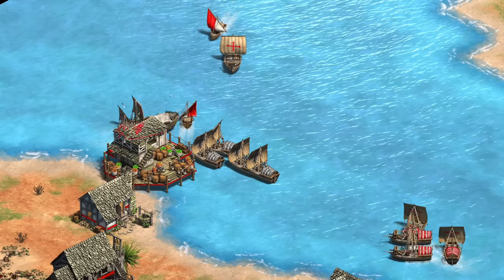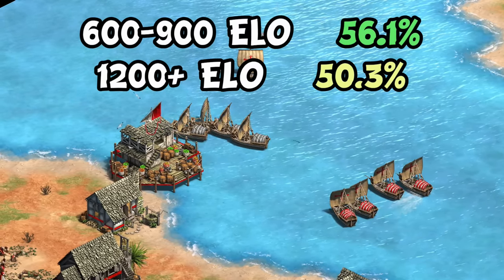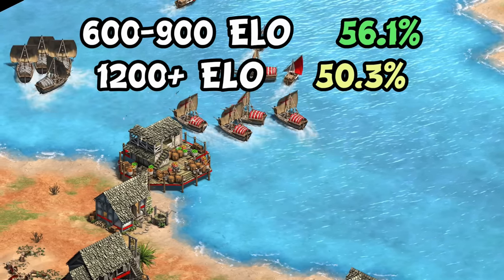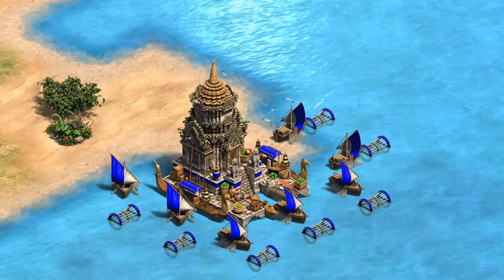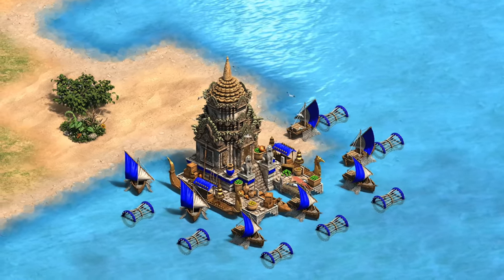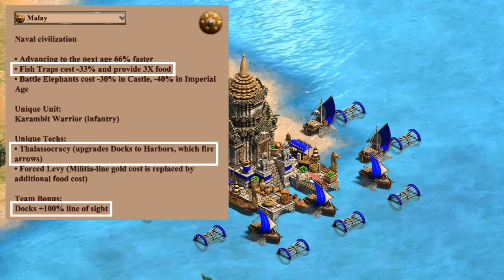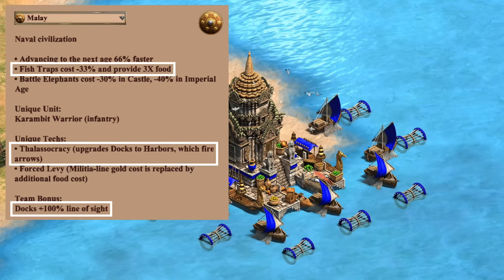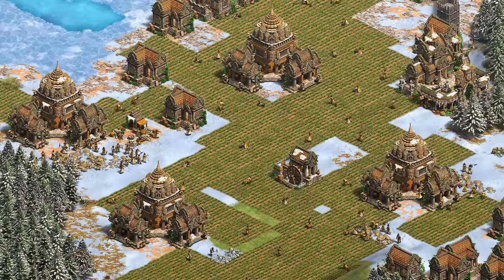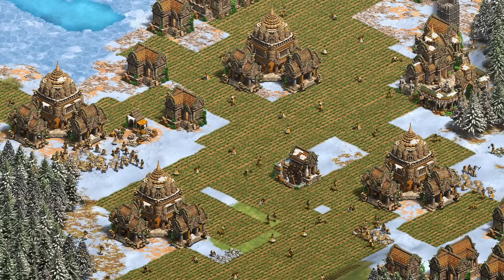Next up at number five is the Malay. What's most interesting is they perform worse and are picked less often as you go up in ELO. It's really the 600 to 1000 ELO crowd that seem to do best with them, probably because those games tend to be more passive with more emphasis on the late game where Malay really shine. They have the harbor giving a lot of map presence, cheaper and longer-lasting fish traps giving excellent long-term wood value, and extra line of sight on docks - a solid water civ especially if you can handle their faster advance times.